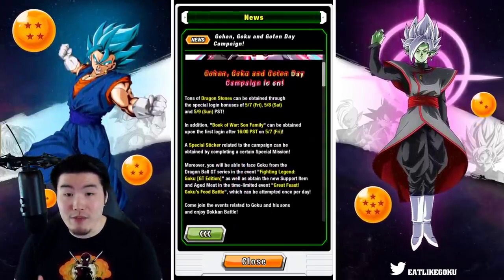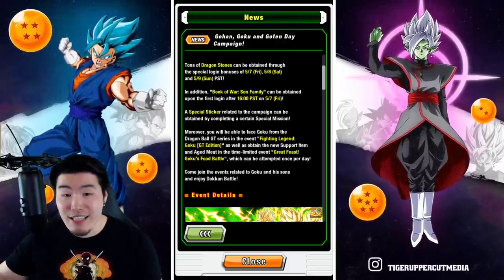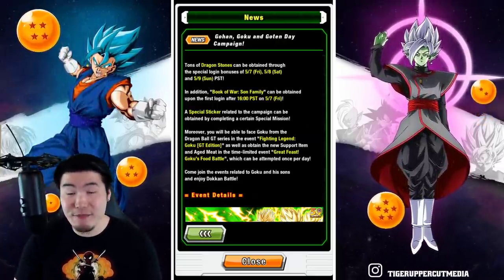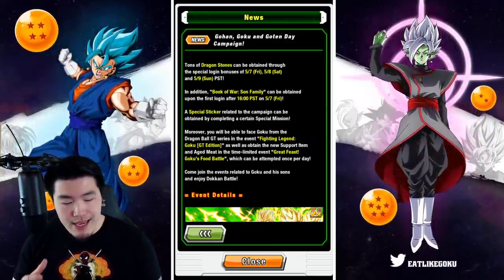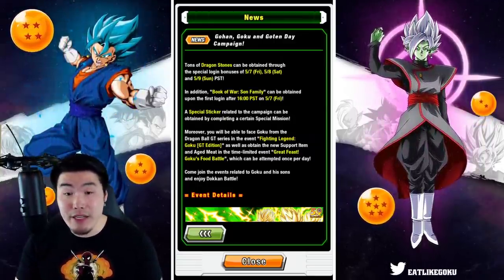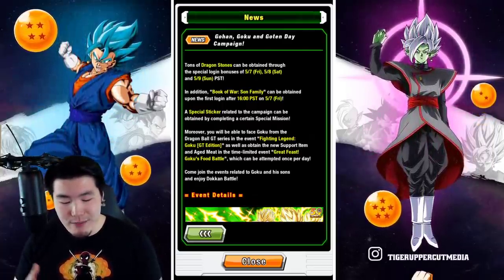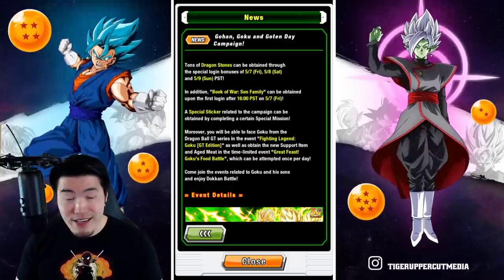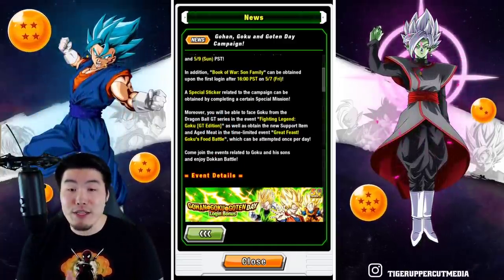A special sticker related to the campaign can be obtained by completing a certain special mission. You will also be able to face Goku from Dragon Ball GT in the event Fighting Legend Goku GT Edition, as well as obtain the new support item Aged Meat in the time-limited event Great Festival Goku's Food Battle, which can be attempted once per day.